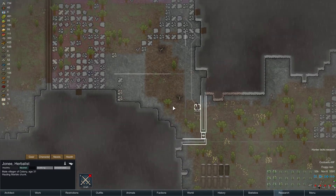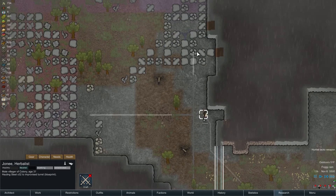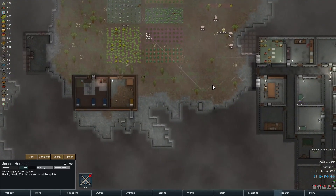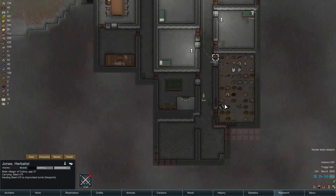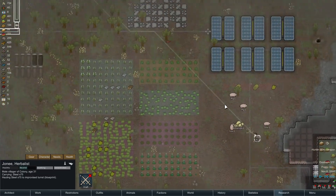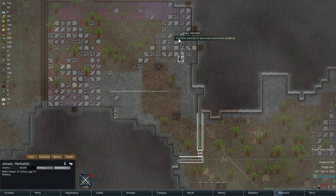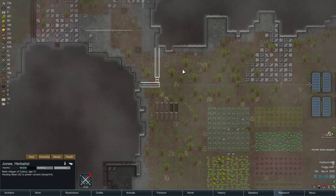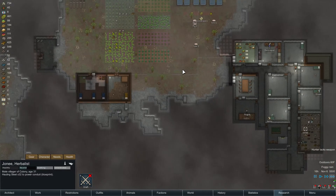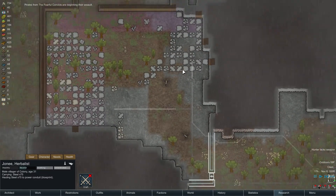Hurry it up. Keep working on it. Steel's way the hell over here. Still need more steel. Oh, hauling steel to power conduit — okay, that's fine. And they're beginning their assault.